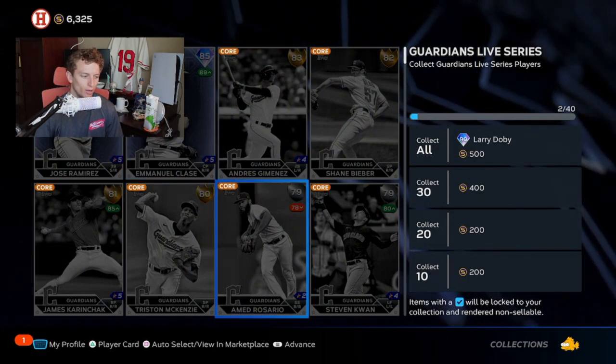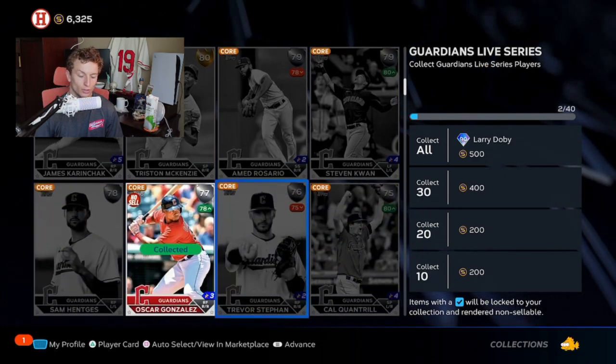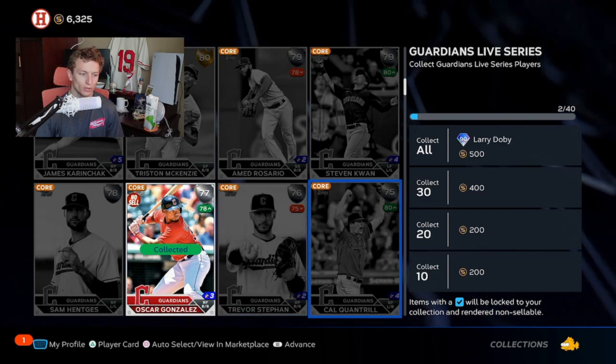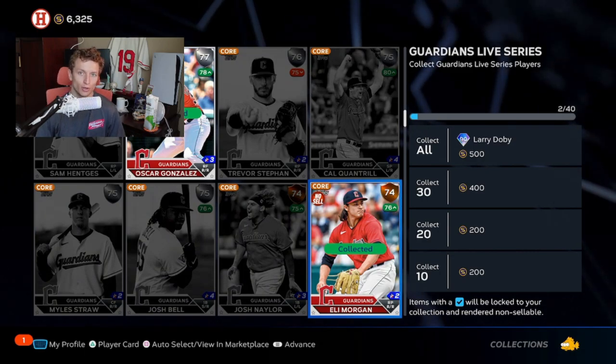These cards each have a market value. A lot of players will collect these cards and if they get a duplicate they'll sell it or quick sell it. You can either sell it to the market for whoever has created a buy order for that card, or you can quick sell it at a value that the game sets.